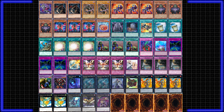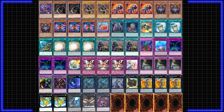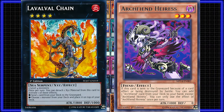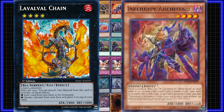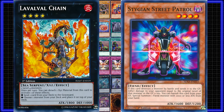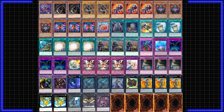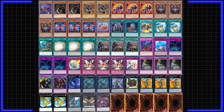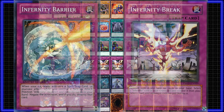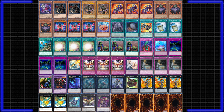Infernity is a wombo combo deck that focuses on abusing a few problem cards in this format — specifically Lavalval Chain and Soul Charge. Infernities are a build-a-board combo deck, but there are a few things you can do consistently. By using Lavalval Chain to send Archfiend Heiress to the graveyard, we can search Infernity Archfiend or the Archfiend Field spell for combo extension. Stygian Street Patrol lets us summon any fiend-type monster from our hand when he's in the grave. Instant Fusion is a big play starter as it gets you another material for Lavalval Chain. Using these cards in various combinations will grant you some variety of Infernity Barrier and Infernity Break. Infernity has struggled a lot in modern events due to the popularity of D.D. Crow and Maxx C in the main deck.